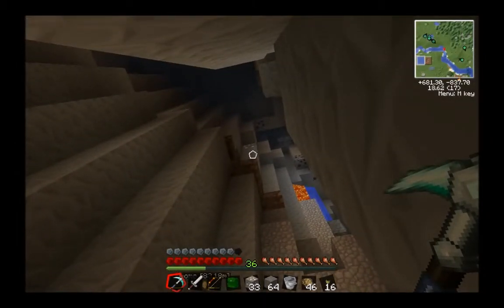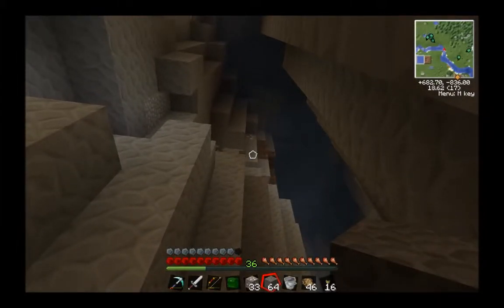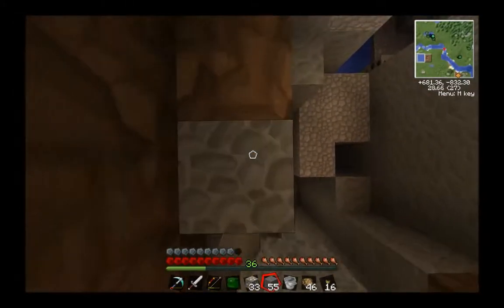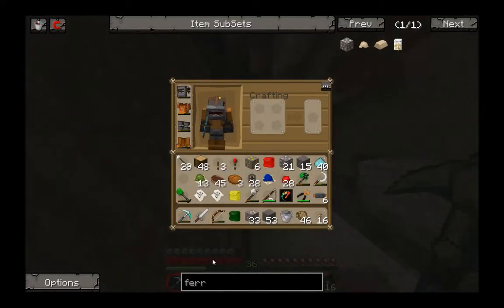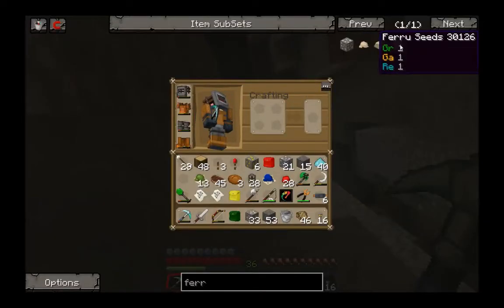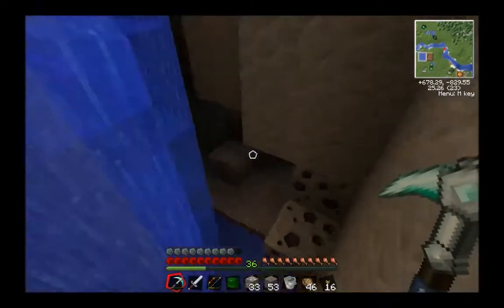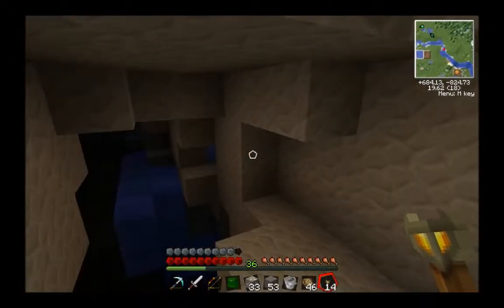I'd give anything for an octafine zoom right now, can't make out the color of that properly. See, that one is iron. If you watched the last episode I did spawn in one ferris ore and placed it down next to an iron ore so we were able to tell the difference, because they're the same color and the same shape. The circles on ferris ore are wider spaced apart than they are on iron ore.